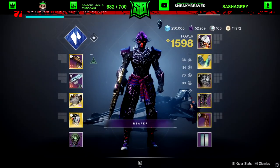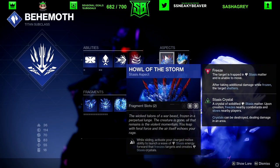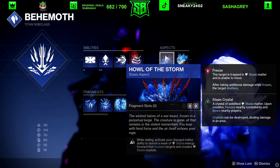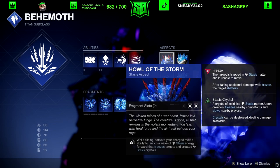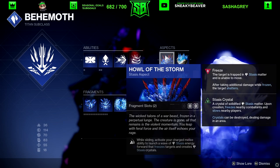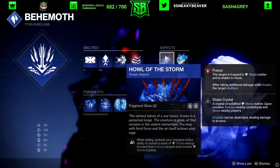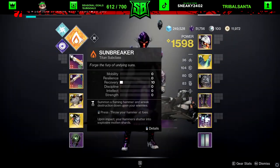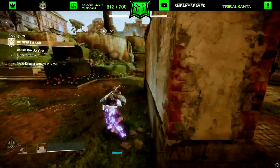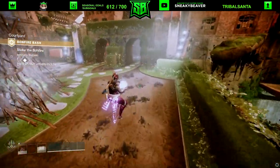For titan, you want to be on Behemoth specifically, and you must have the aspect Howl of the Storm equipped. While sliding, activate your charge melee to launch a wave of stasis energy forward that freezes targets and creates stasis crystals. This creates a bunch of stasis avalanches in front of you, and that counts as stoking the flame — for multiples, more than the hunter slide. On top of that, you can break the crystals and throw the ball, and you get around four to six stokes each time.